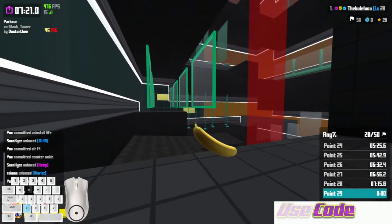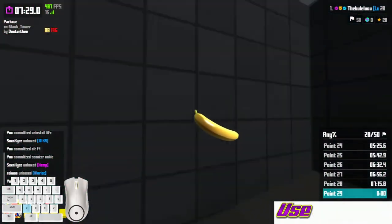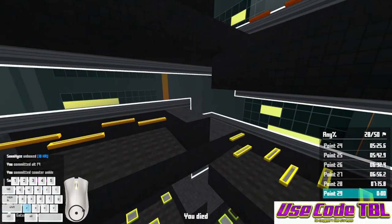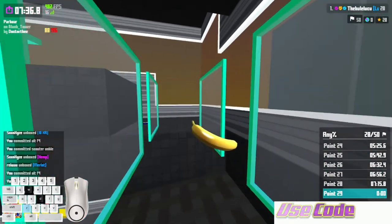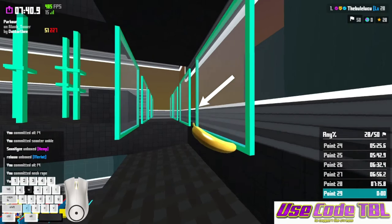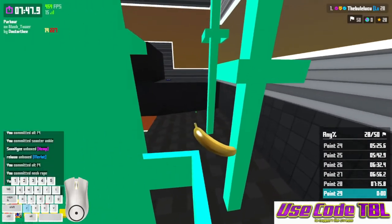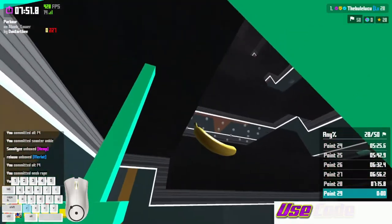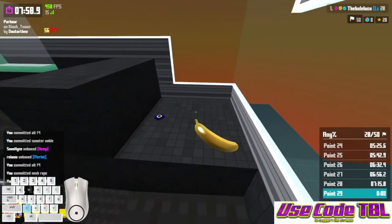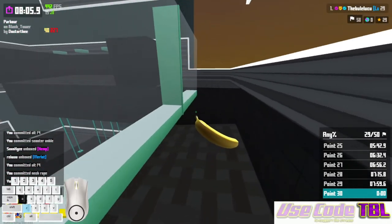Watch the keyboard, follow the arrow. I tend to do the big jumps rather than the little ones — it's easier for me; everyone's different. I mess up, you can see that. Hopefully we'll get it this time. Perfect! If you watch my keys you'll see what you're doing. This one is easy: look where you're going, jump. Look where you're going, jump — just make sure you've got some momentum so there's something in front of you.